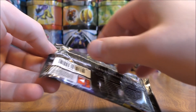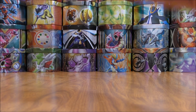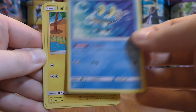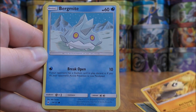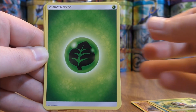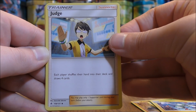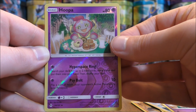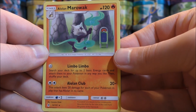Another Greninja pack. I am a big fan of Water-type starters. Pack starts with Froakie, Helioptile, Pancham, Bergmite, Scatterbug, Grass-type Energy, Magneton, Judge, Hoopa, Reverse Hollow of another Hoopa — both are uncommon. And the final card would be an Alolan Marowak.